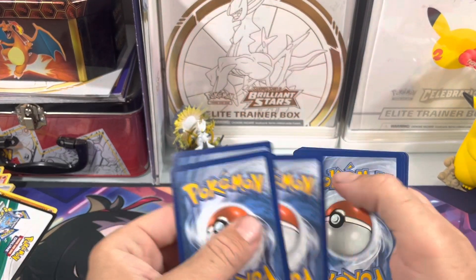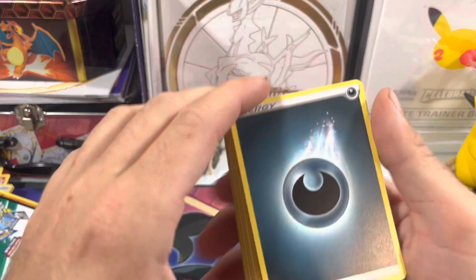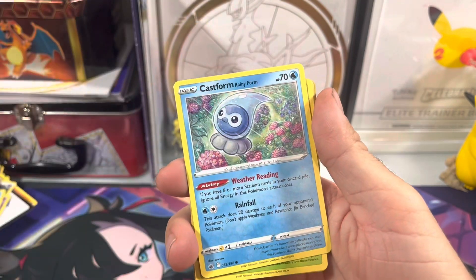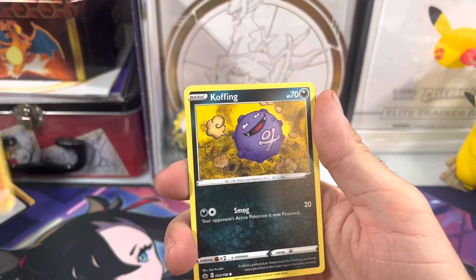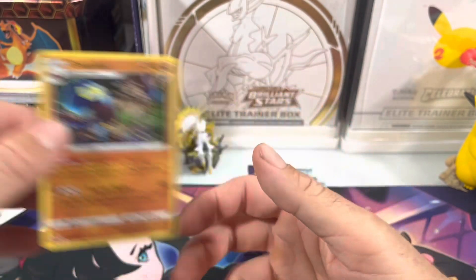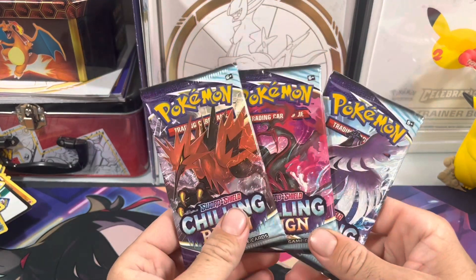Pack five — water energy. Come on, here's a Blaziken unit. And for our rare we got a regular holo. Three packs left.